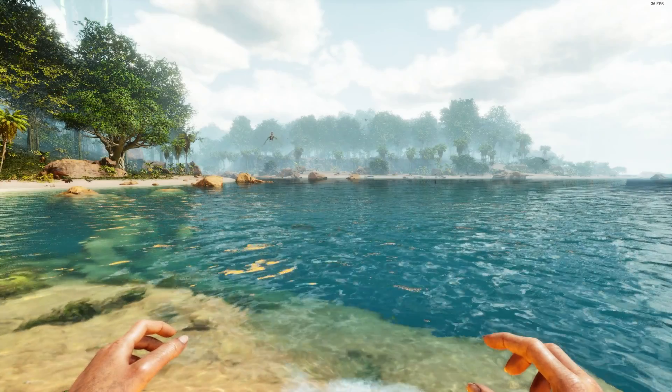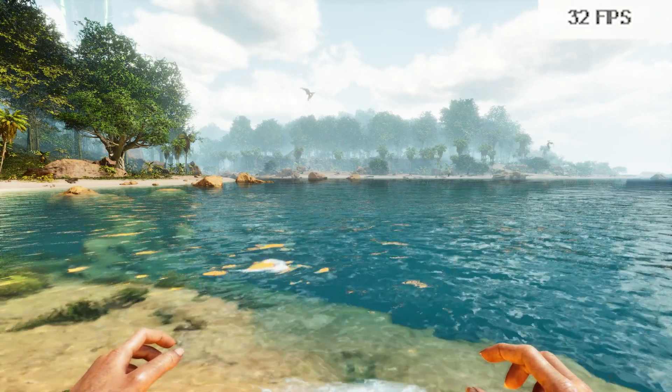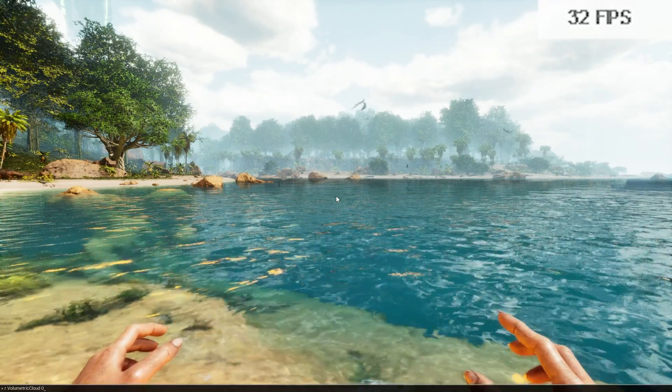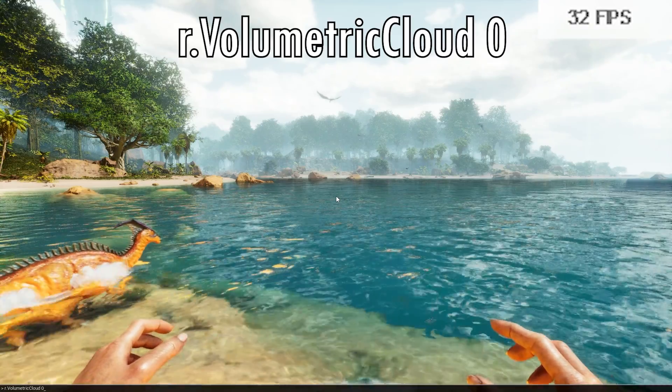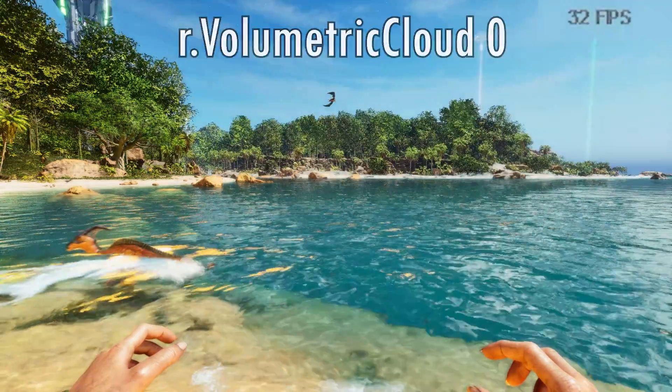As you can see in the top right corner, I'm currently getting roughly 30 FPS. But by doing this one simple command — after opening our console, just type in r.VolumetricCloud 0, and then hit enter.